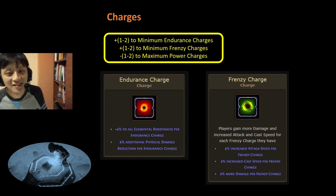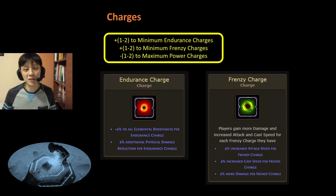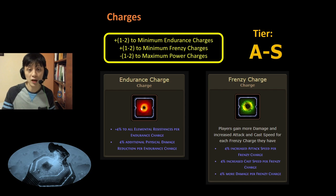Moving on to charges. There's a passive that gives you increased minimum Endurance charges and increased minimum Frenzy charges, while reducing your maximum power charges. We are not concerned about reduced maximum power charges because power charges do nothing for us. Endurance charges give us 4% to all elemental resistances and 4% additional physical damage reduction — very powerful, and since this Endurance charge is up all the time we can rely on that 4-8% all elemental resistance as part of our base. Frenzy charges give increased attack speed, increased cast speed for Curse, Cold Snap, and Creeping Frost, plus a more damage multiplier. This is really, really powerful and I rank this A to S tier depending on whether you get 1 or 2 charges.